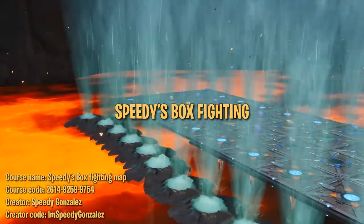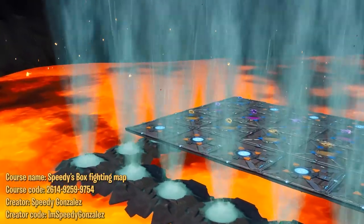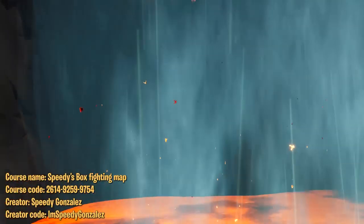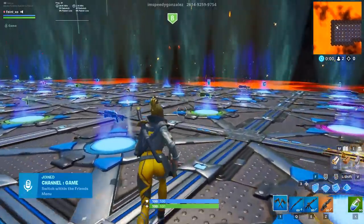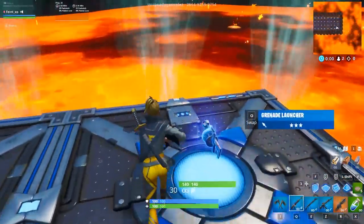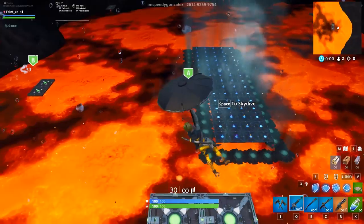Next up, we have Speedy's box fighting map. Speedy Gonzales has become a big name in the competitive Fortnite scene, often finding new techniques and giving quality analysis of gameplay — check him out if you haven't. Onto the map: choose your loadout from the plethora of choices available, then hop on a geyser and fly over to one of the floating platforms with your friends.